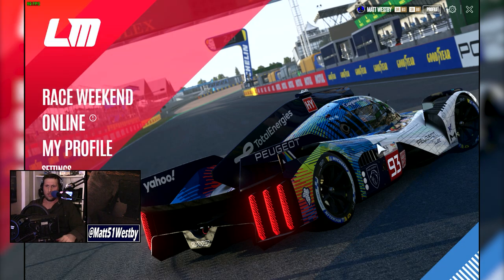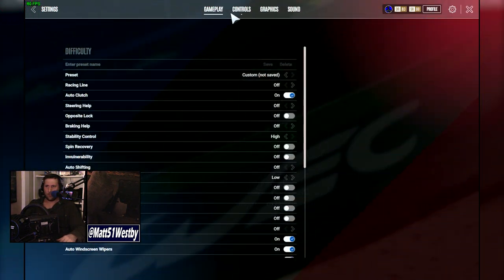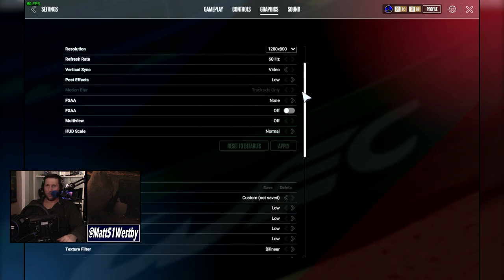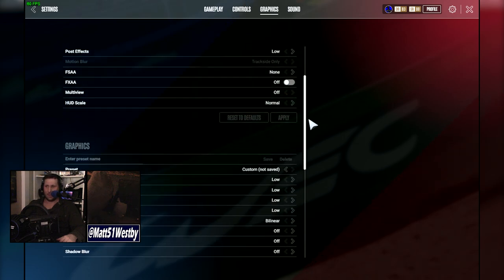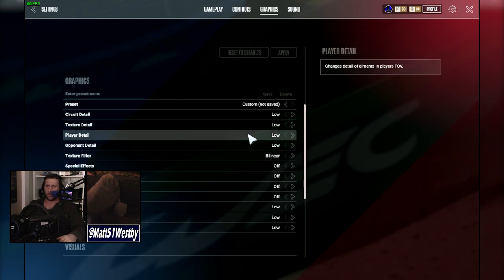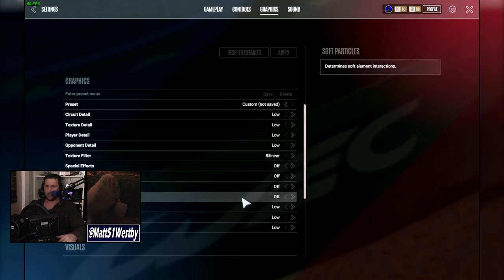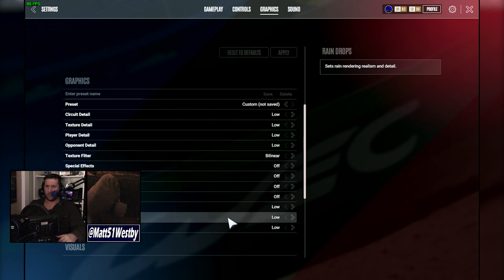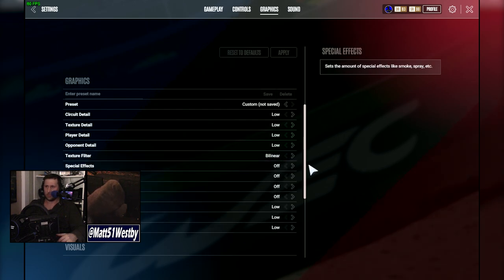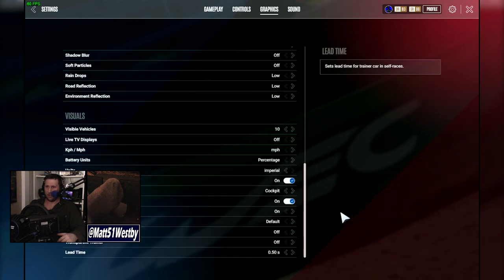I'll go ahead and show you the settings we're running with today. Graphics are as low as we can physically get them — circuit detail, texture, player detail, opponent detail all low. Special effects, shadows, shadow blur, soft particles are off. Raindrops, road reflection, environment reflection are low. Texture filter is bilinear.